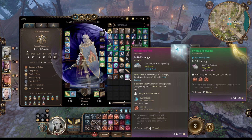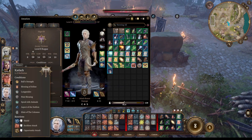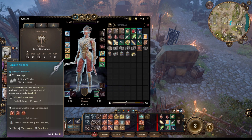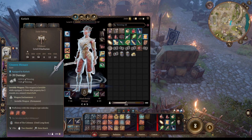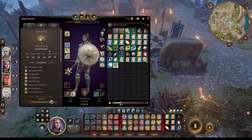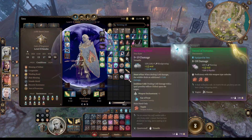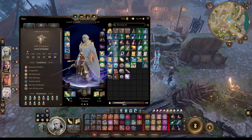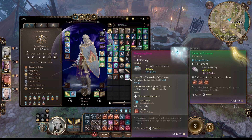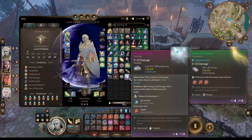It also grants the Ray of Frost Evocation cantrip. He's got a legendary, and a very rare weapon. How would this work for her? She has advantage from the invisible weapon — having advantage on every attack is just too strong to give up. Shadowheart has a legendary mace here.